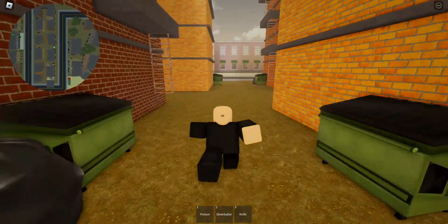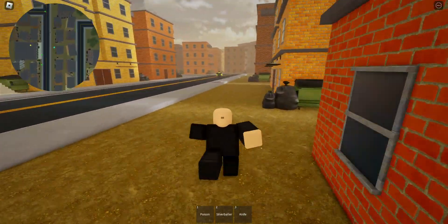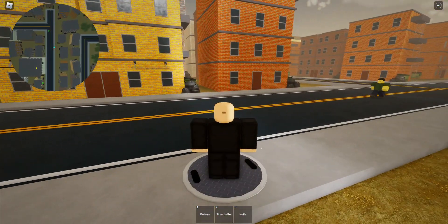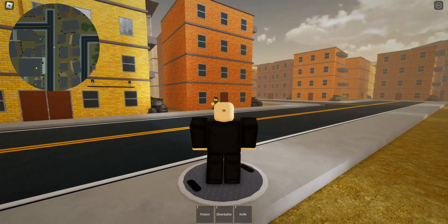Okay so on mission two, there's something here - a sewer - that it doesn't usually have. You can actually hide people in it, like hide bodies. You did not see anything.